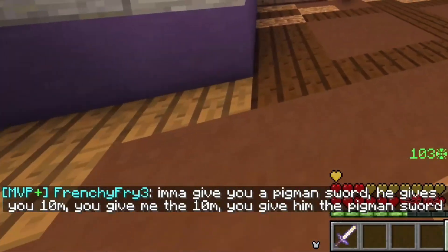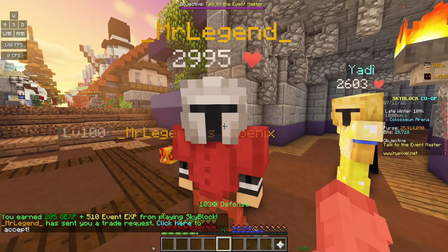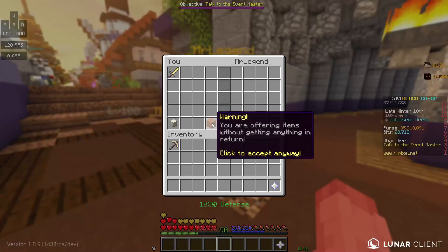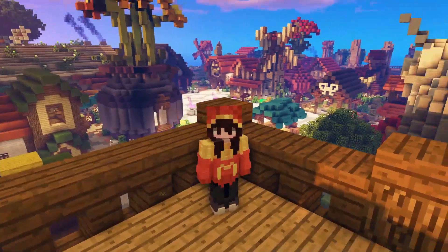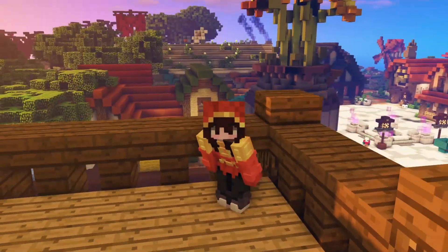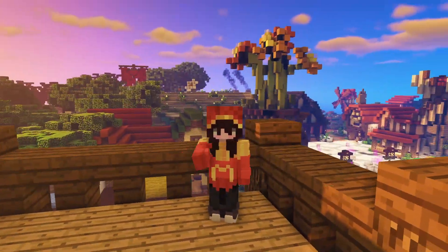Maybe people don't need to use collateral anymore in Skyblock — I think that's what we figured out. He gave me the sword and 10 mil and one coin. I made money off of this! I'll give him the pigman sword. I thought everything was going to get yoinked. I cannot believe it — a social experiment video where not one person scammed. That's great for the Skyblock community as a whole because it shows the community is getting slightly more honest than it used to be.